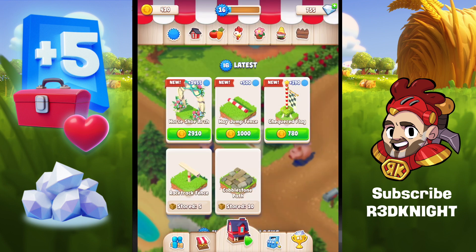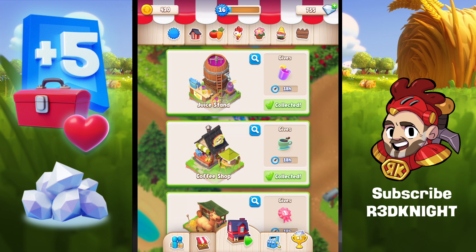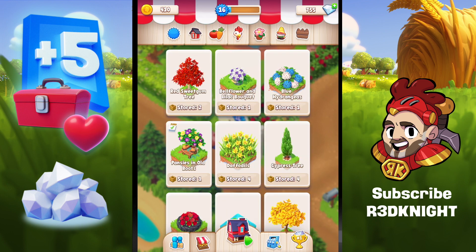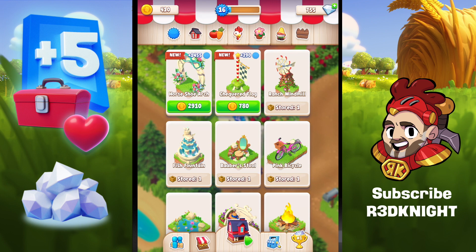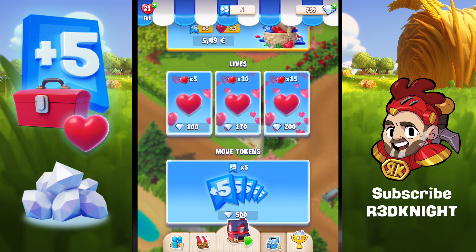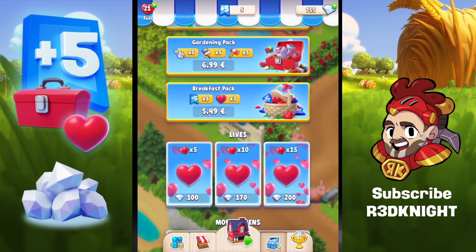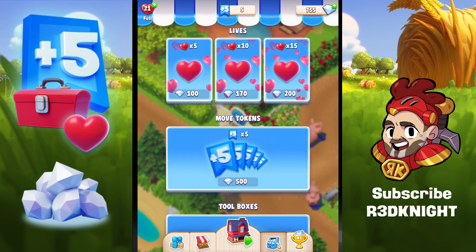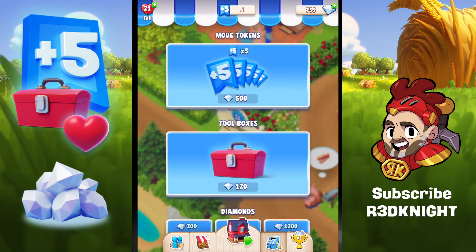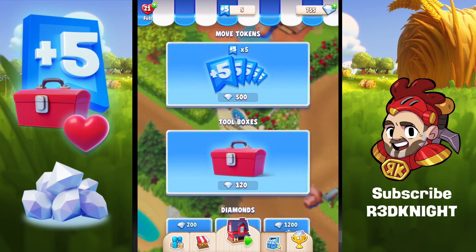Can I buy anything within the shop using diamonds? Basically no — everything in the shop at the moment is coin-based. So you can only really use your diamonds for those extra items I've just shown you. If you've got loads of diamonds spare and aren't sure how to use them, why not grab some extra lives, extra moves, or extra toolboxes? They can be very beneficial.